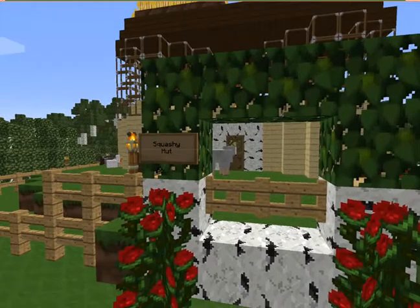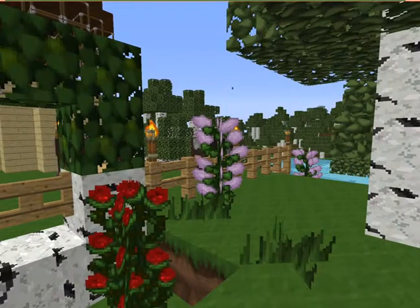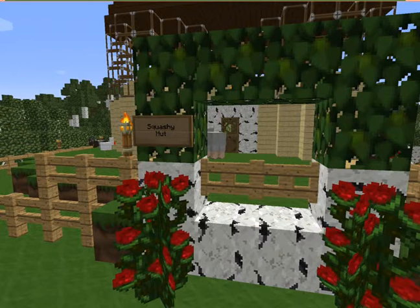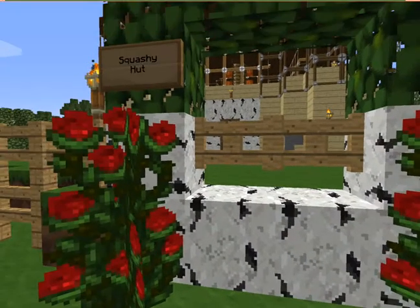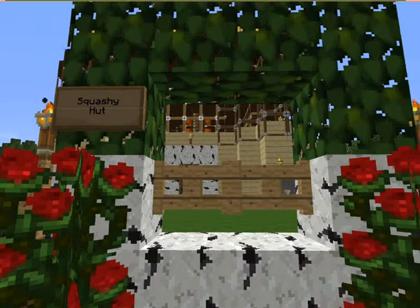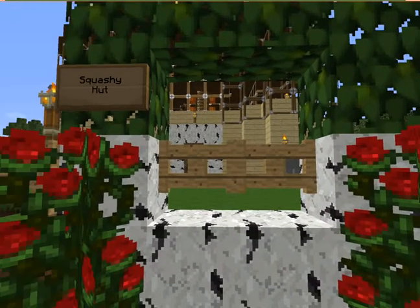I tend to name my camps very silly things. Sometimes it's just words I really like, sometimes it's just sounds that I think are funny, sometimes I'll give things an interesting name — well, I think they're all interesting. But this is Squashy Hut and I'm very fond of it.